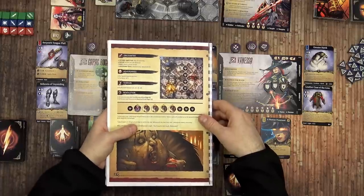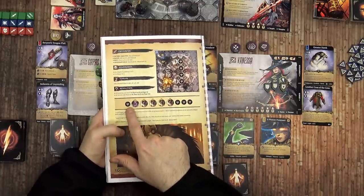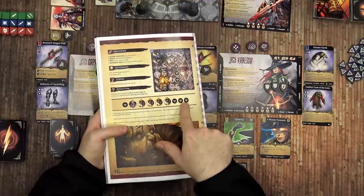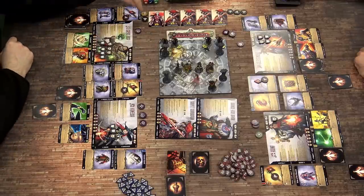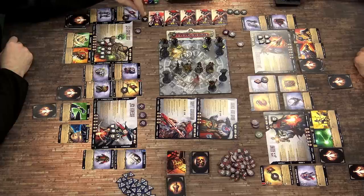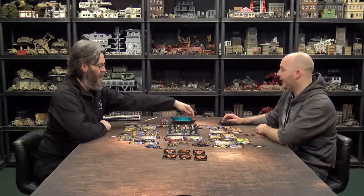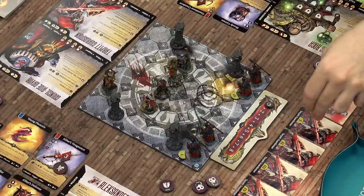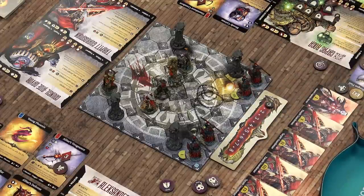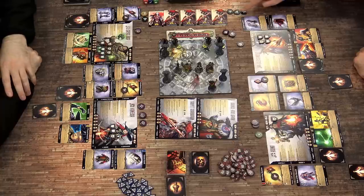The encounter sheet also tells you the map layout — where terrain goes, where heroes deploy, and most significantly, this initiative track here. We have it laid out across the top of the board. Where you see a little strongman icon, that's a hero activation. Sometimes it will be a specific hero — it will say 'Alexander activates at this point' — but if it's just a generic strongman, it's up to the party to decide who activates when. The villains are also numbered and have little counters, so when it's Tar Pit Guardsman 1's turn, you know exactly which one activates and what they'll do. So at the start of a round, one hero goes, then all the enemies go, then the remaining heroes get to go.